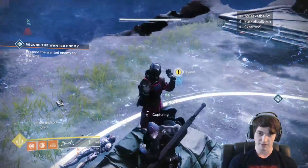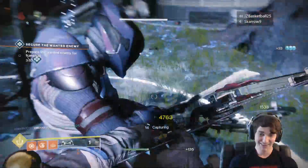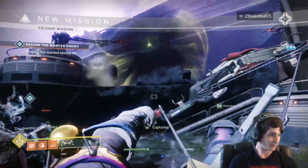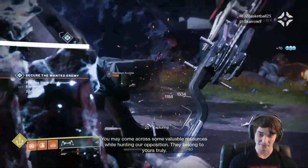If you successfully do this, he will freeze in place and you will have to stand around him and wait for it to transmat him back to the Prison of Elders. It's just like with the glimmer drill excavation where you just have to wait a couple of seconds and fend off a whole ton of enemies until you complete the event. It is very simple and great for getting XP.